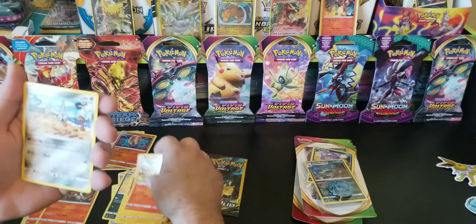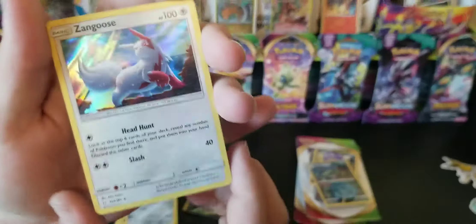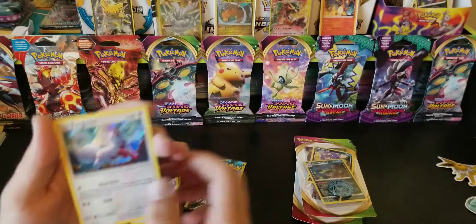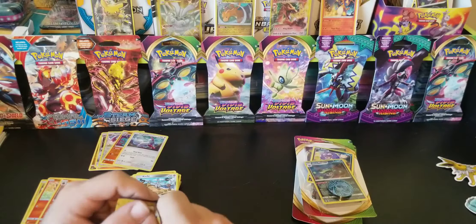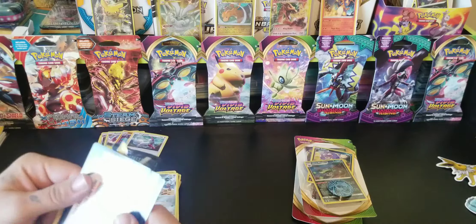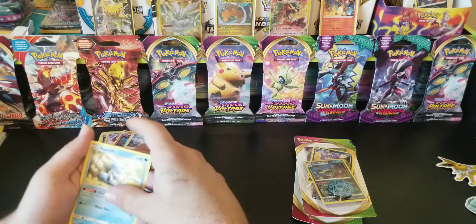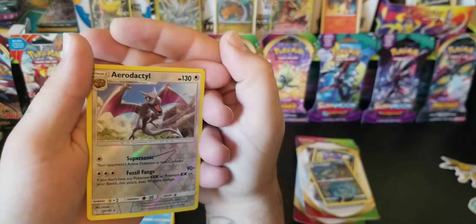Energy, Alolan Geodude, and a Reverse Holo Torchic. Rapidash, Clefairy, and a Holo Zangoose as a rare — nice-looking card. Alright, last Dollar Tree pack — got an Energy, Squirtle, and another Reverse Holo Aerodactyl. Nice.